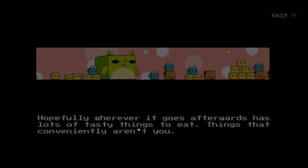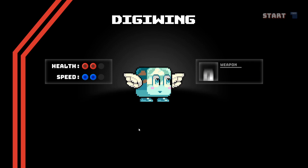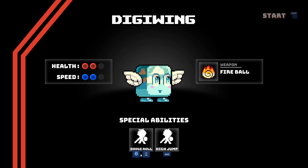This is my main character — the game is cobbling together a loadout for my character on the fly. My character's name is Digiwing. He has two health pips out of three, which means he's pretty tough, and two speed pips out of three, which means he's pretty fast. My weapon is a platformer-like fireball. I also have special abilities: a high jump and a dodge roll.